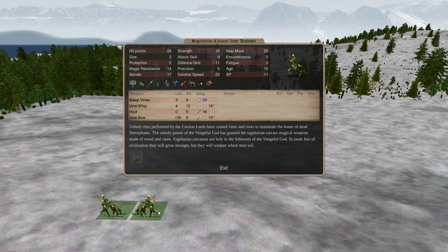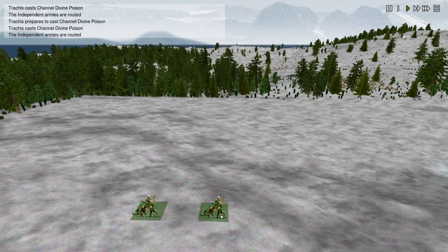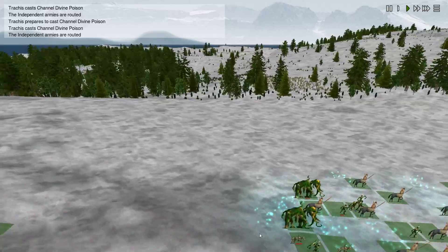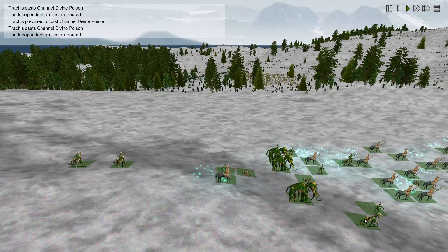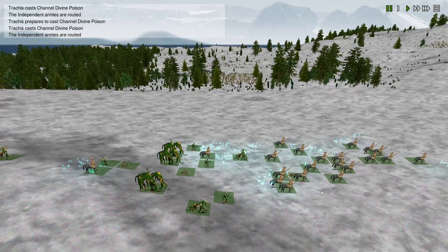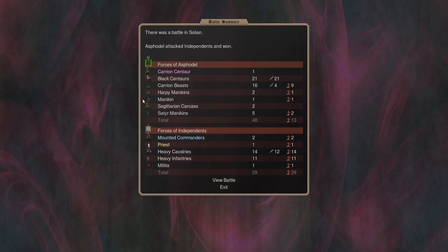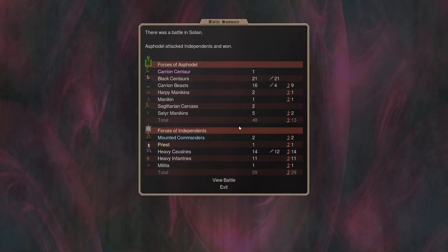Looking around the battle — there are just random carcasses using their vine bows I suppose. The commander of the army is this guy up here that I lost track of. Just that one Carrion Centaur. They do take some significant losses — I think I could have beaten them if I had expanded in here, which I was considering.